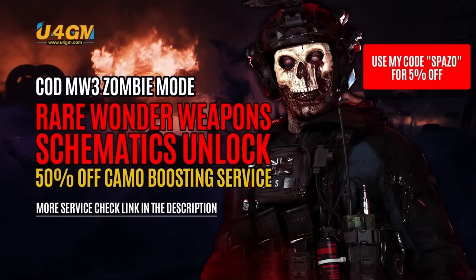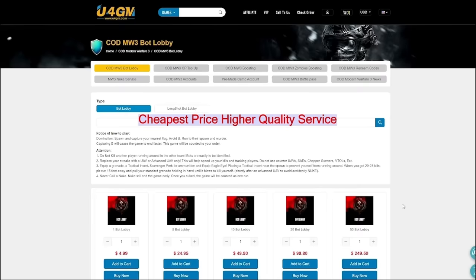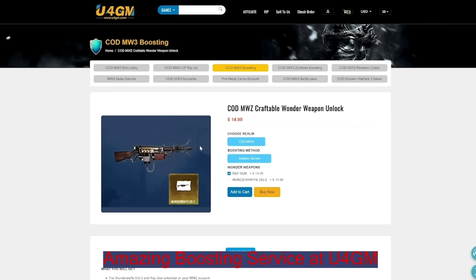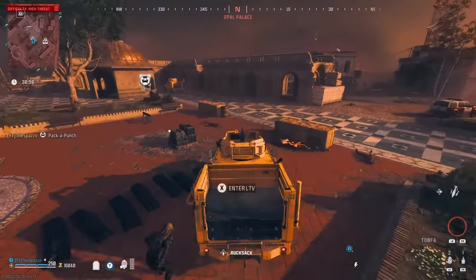For GM, they basically go inside the game and unlock things you don't want to grind for, or it's too big of a grind for you. They go in and do it for you. So say you're going out of town and you still want to grind on your account — they'll actually do it for you. I definitely recommend them. They are trusted and safe. Link in description, code Spazo for 5% off.